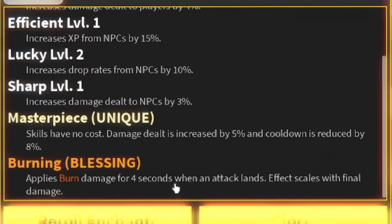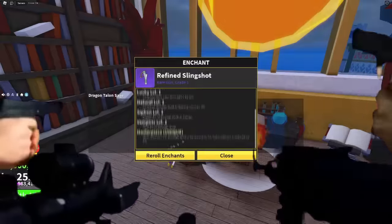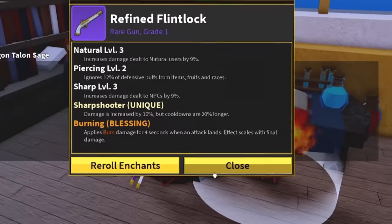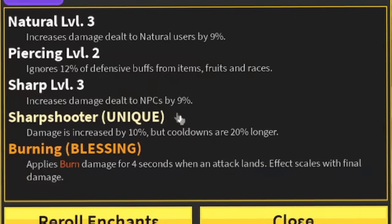Now we cannot forget to upgrade our guns - let's get through these quickly. Imagine a slingshot with a crazy enchant. The refined flintlock got a really good enchant - this is gonna be carrying me through those raids.